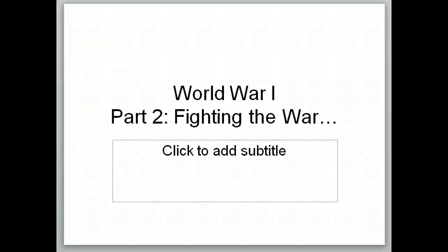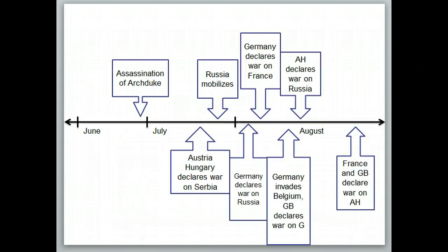This is the second part of World War I notes for World History II, talking about fighting the war. We saw how the war began through our timeline, from the SPARC, the assassination of the Archduke, through Russia and everybody mobilizing and Germany invading Belgium, and then France and Great Britain declaring war on everybody, and the war has begun.